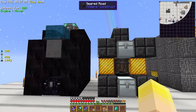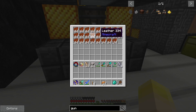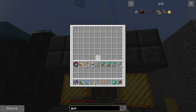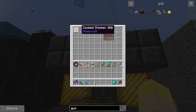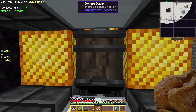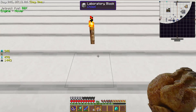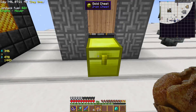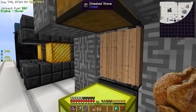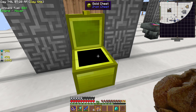This is our obsidian generator. This is our leather generator — basically you take stuff, put it in there, and it'll put it inside of here and dry it. Well, I don't think it does it to cooked chicken. Then we've got my dirt generator — just put organic stuff inside of here and it'll mulch it down into dirt.